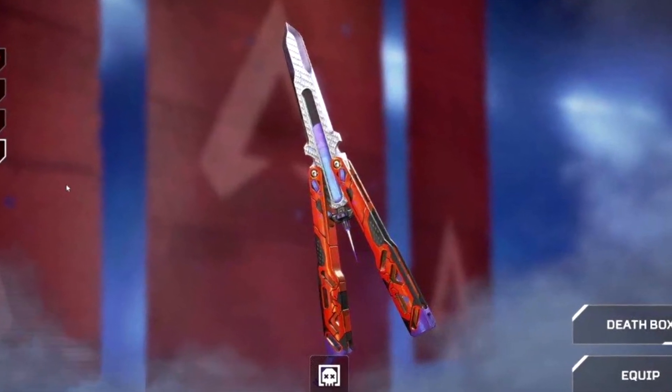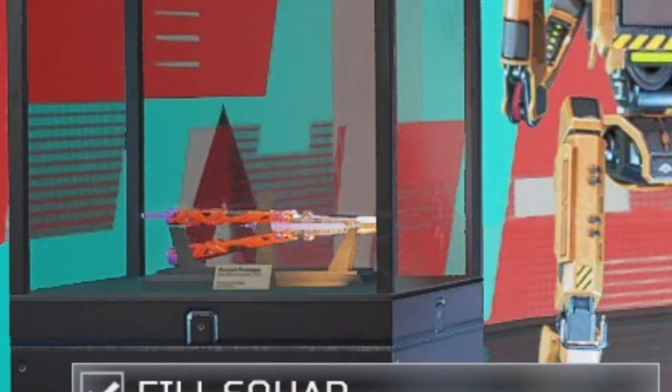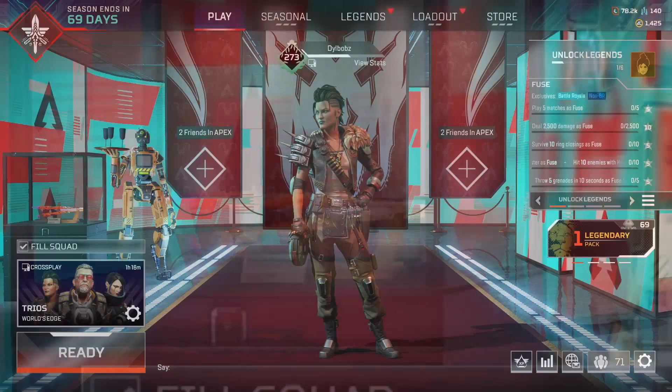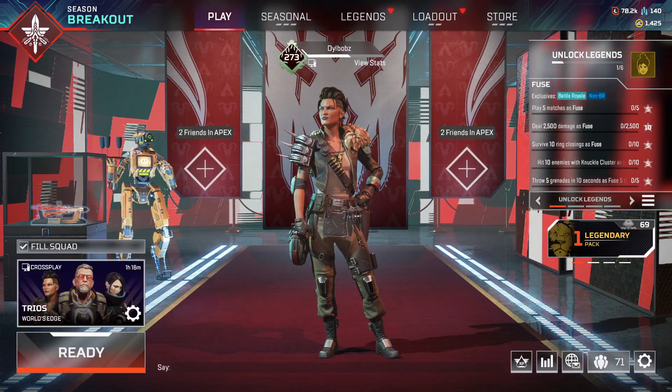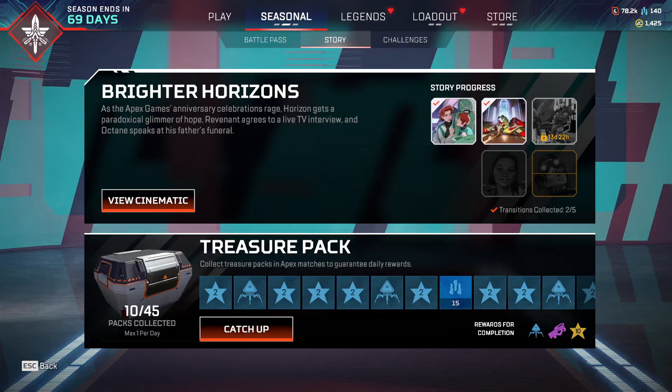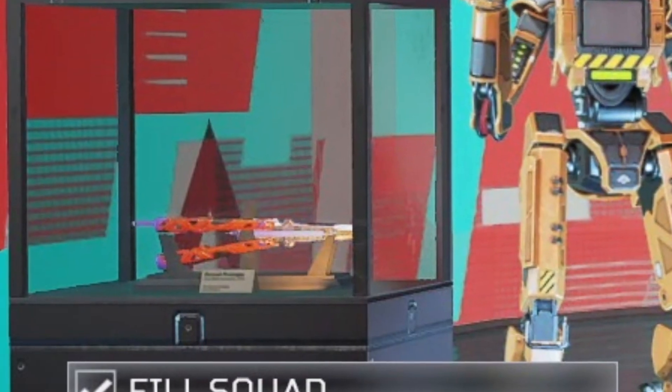Octane's heirloom is in the game right now. Check this out. In the lobby, there's now Octane's heirloom recolor in this box where the Titan battery was before. If you click it though, it doesn't actually take you to his heirloom — it just takes you to the story chapters where you can watch the new Octane story. The heirloom comes out next week, but it's cool that they started teasing it already in this little box.